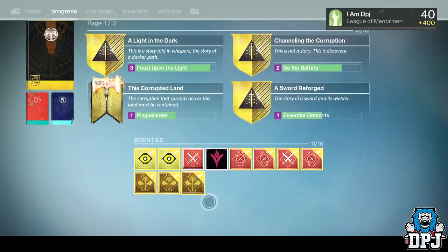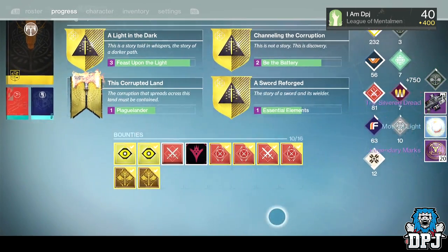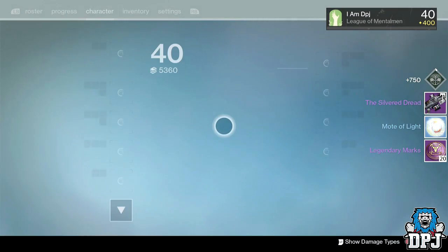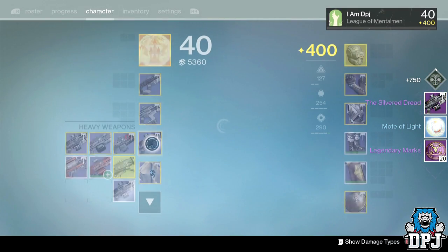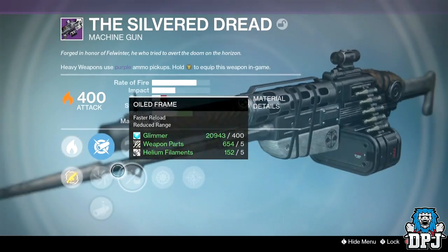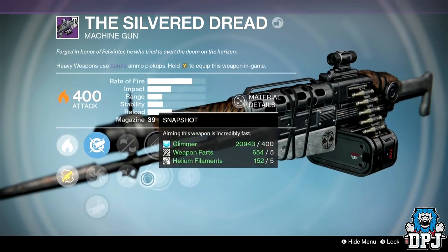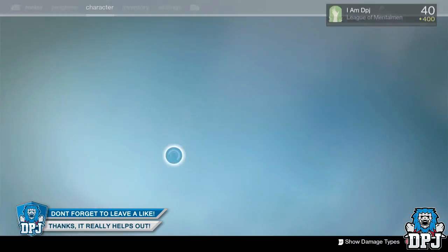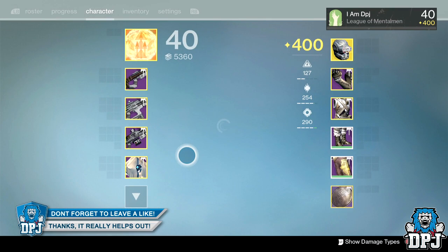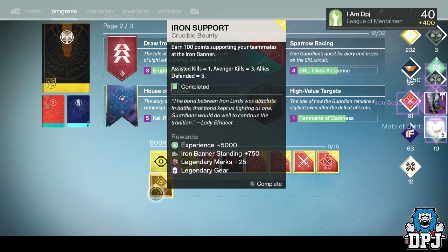Give me something I don't have. Oh, here we are — I've got the Silver Dread, which is a weapon I already have a half-decent roll on. I had a feeling it was going to be infusion material, and yes it is. I've got quite a few things that need infusing up anyway, so it doesn't really matter.